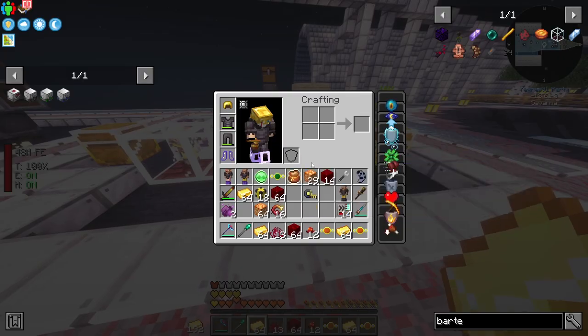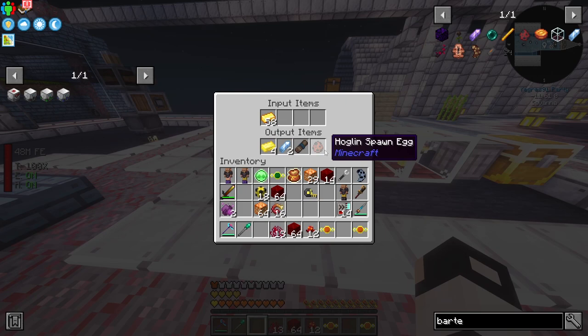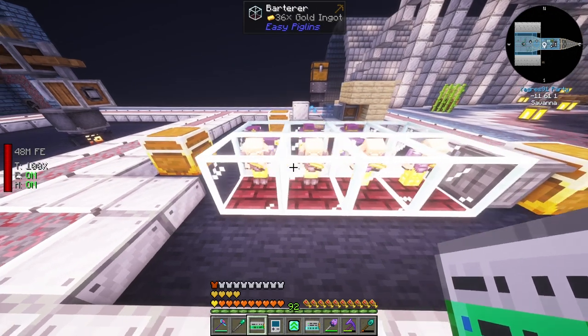Back home, I've created some barterers, placed some piglins in, and I'm just giving them some gold ingots. The first guy already started giving us stuff - a hoglin spawn egg, crying obsidian. Very random loot.